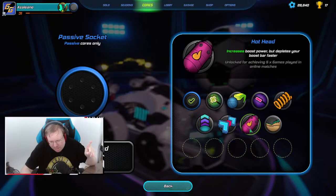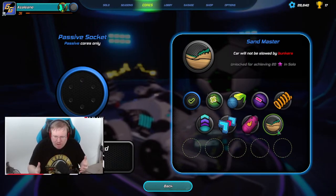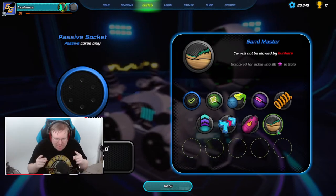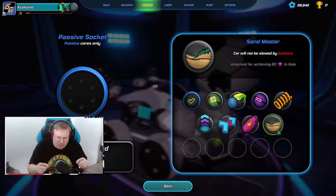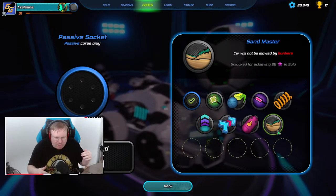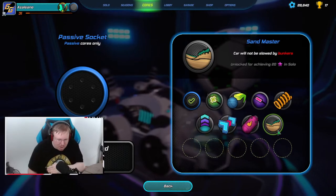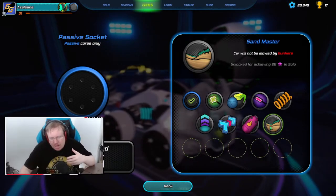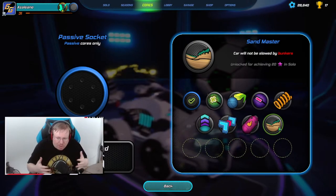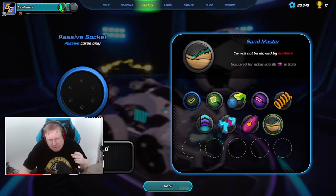The last passive core is Sandmaster - a beginner-friendly core you unlock by getting 20 stars in solos. This is very important to understand: your car will not be slowed down by bunkers. Note that it says your car - your ball will still get slowed down and won't bounce as much in a bunker. But when your car drives through, it's as if you're not in a bunker at all - you keep your speed. I liked this one at the start because I didn't quite understand how to avoid bunkers yet.